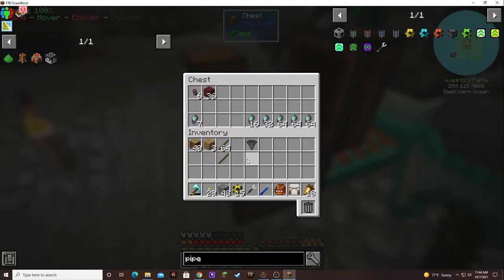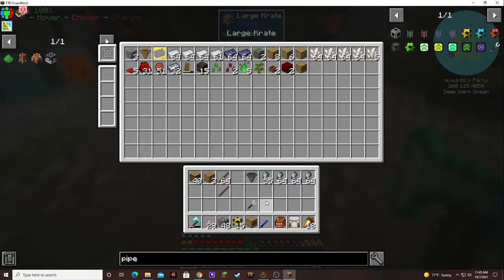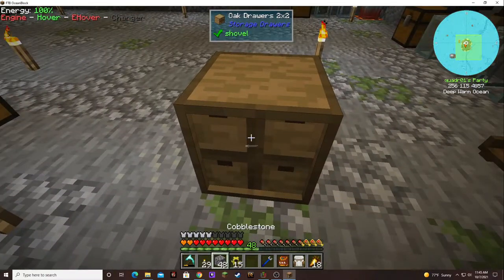Now we need to do the same setup. Look at the scrap we're getting — nice. I can take these mob souls out and further automate this. I'll need another lapidary, maybe two more pulverizers.